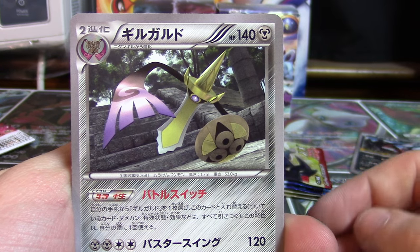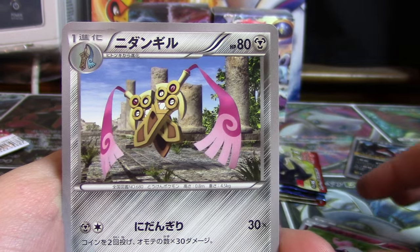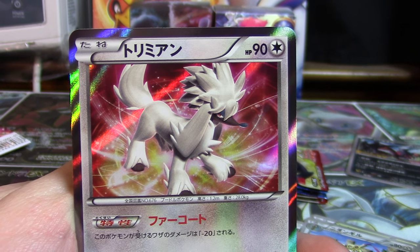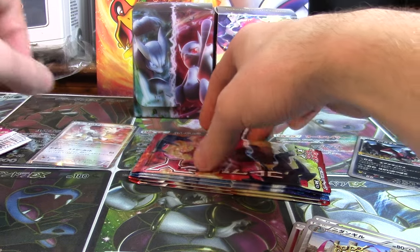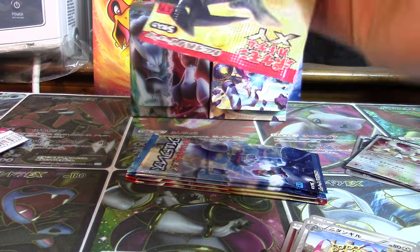Out of our first pack of Y Collection we're gonna have an Aegislash, a Weedle, a Spritzee, a Doublade, and a Furfrou for our holo — not the most prestigious sixth generation Pokémon but still a nice find to get a holo. We'll move it over here, one stack for all the holos.